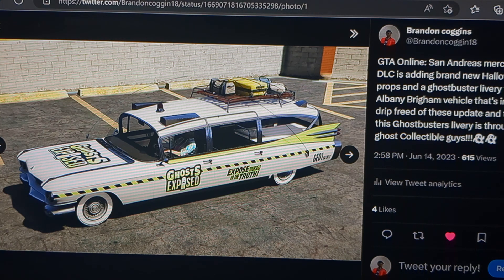The first thing I'm showing here on screen on Twitter is the Ghostbuster livery tied in with the Ghost Collectible that's coming this Halloween in the Halloween event later this year in the drip feed. So the Albany Buckham, the four-seater Cadillac — this livery can go on this car. You can see the siren on top of the roof, that's the siren from the Ghostbuster vehicle in the Ghostbuster film. There's also a horn upgrade — I think it already has it applied when you buy it — and it has the same horn from the movie, so that's cool.